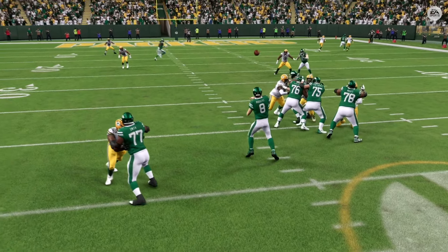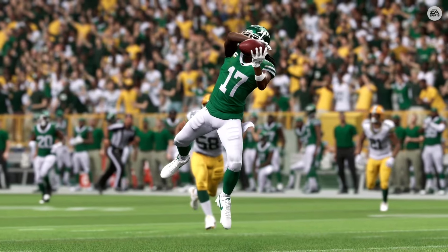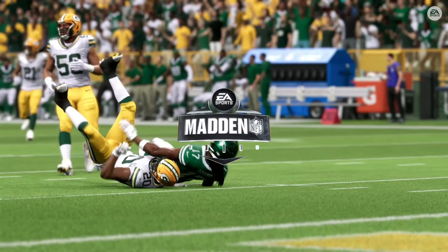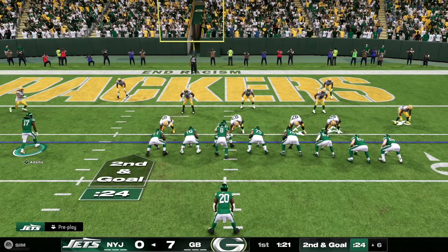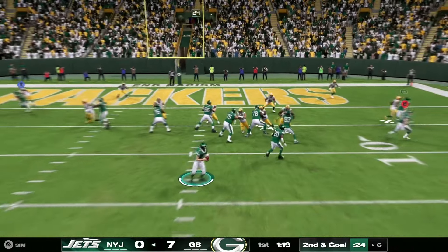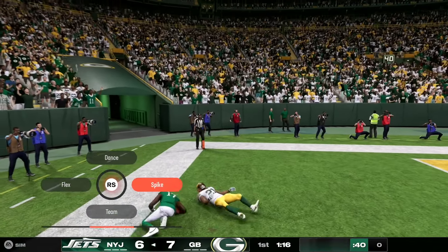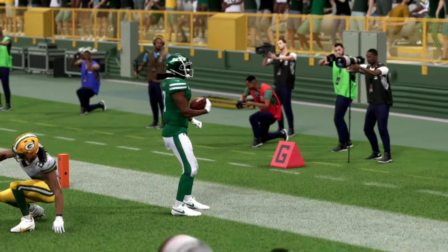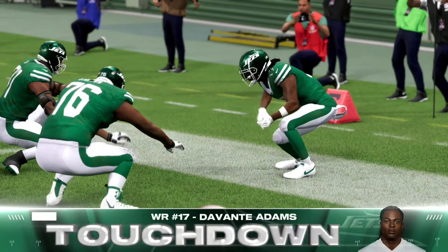Well, if it ain't broke, don't fix it. They clearly have a mismatch in their favor, and every time they've looked his way, he's continued to make big plays. They put Adams in motion. Now it's a bootleg with Rodgers. That one is caught beyond the pylon — Devontae Adams. Touchdown, Jets.